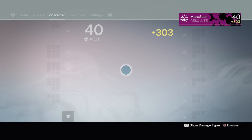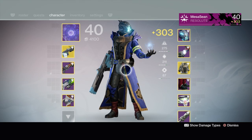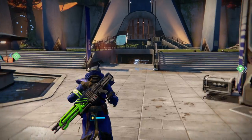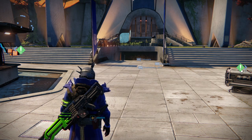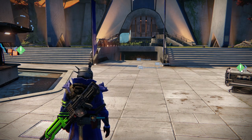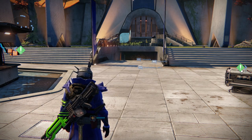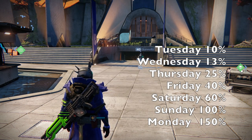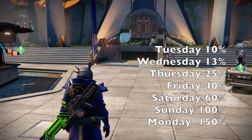When the Iron Banner hits, you no longer have to go to Lord Saladin to buy the tempered buffs — it's gonna be applied automatically. I'll put this on screen. The tempered buffs work like this: Tuesday is 10%, Wednesday 13%, Thursday 25%, Friday 40%, Saturday 60%, Sunday 100%, and Monday 150%. So don't sweat it if you can't play until the weekend.